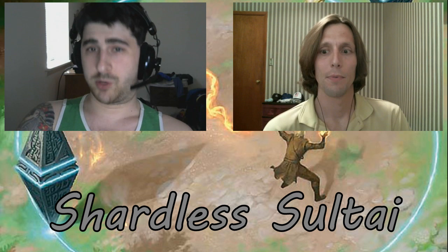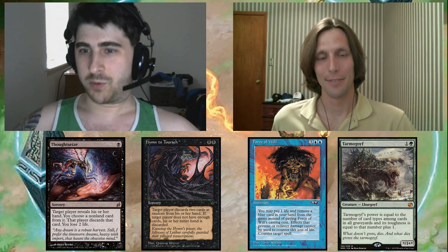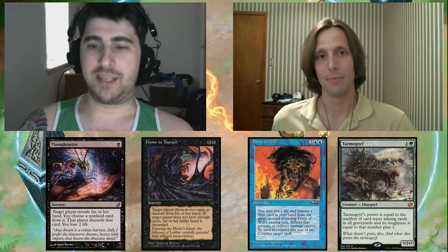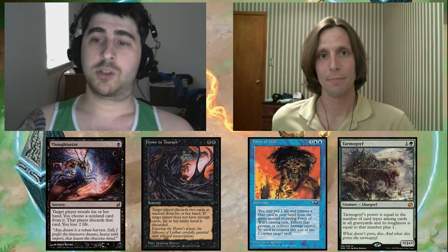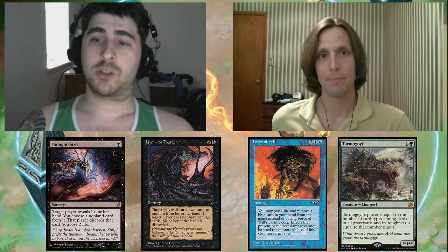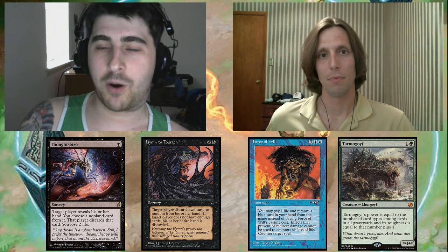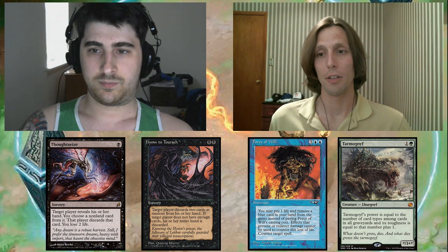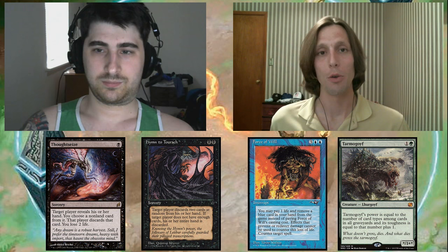If you're playing Shardless against Storm, you're going to want a couple of cards: Thoughtseize, Hymn to Tourach, Force of Will, and Tarmogoyf. Tarmogoyf is going to hit them really hard, really quick, so they don't have time to rebuild. Thoughtseize and Hymn to Tourach are going to be really good at keeping them back. Storm needs a high density of spells generally in order to go off. Although if they're playing TES — a simple Cabal Ritual or Dark Ritual straight into Ad Nauseam is generally enough to kill you as well. So you're going to really want those discard spells and Force of Will to back it up. The really important piece is that it doesn't matter how many Hymn to Touraches or Thoughtseizes you have if you don't have the Tarmogoyf or some other really strong piece of pressure to go with it — they'll just have a lot of time to rebuild.